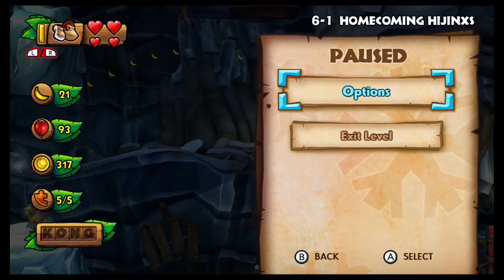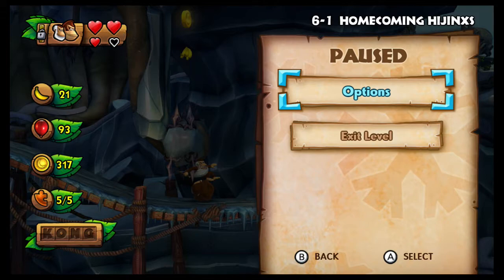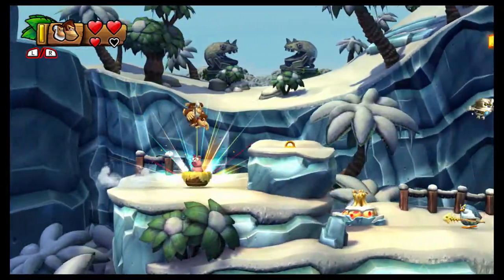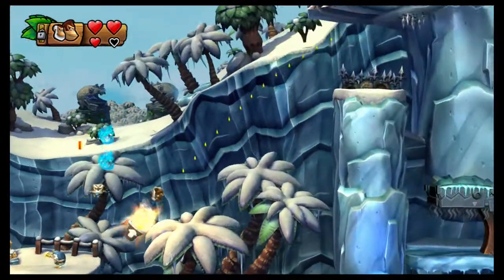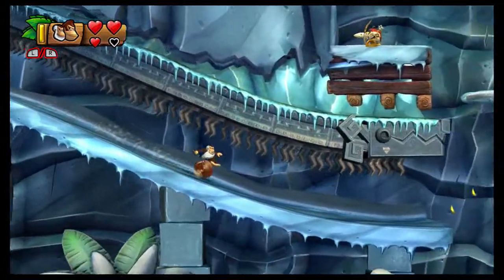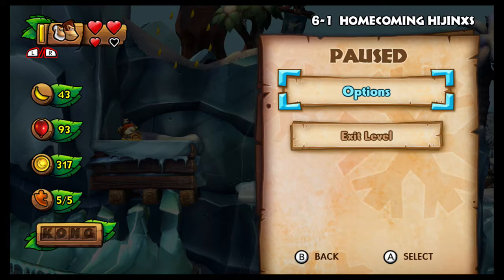For this next part you damage boost through these spikes, and then right before Cranky and DK are completely out of the spikes you want to do a full jump and a full pogo. That'll get you across here. Then do another pogo and then roll into the barrel. Then you roll across here, jump off at the last banana, and for this section you want to do a tap jump and then a full pogo without holding grab onto the upper right ledge.